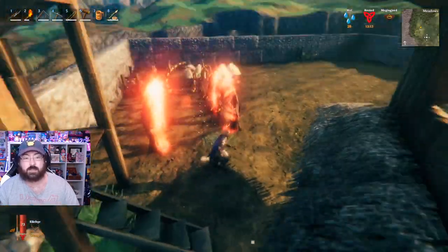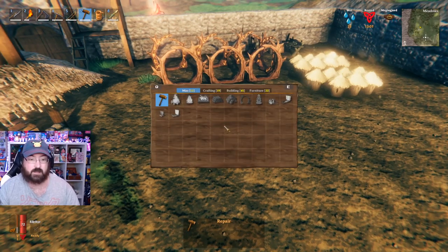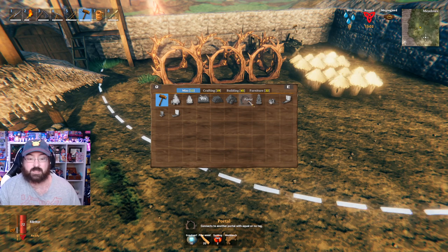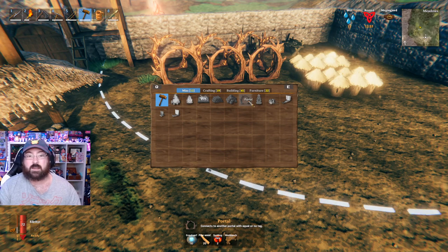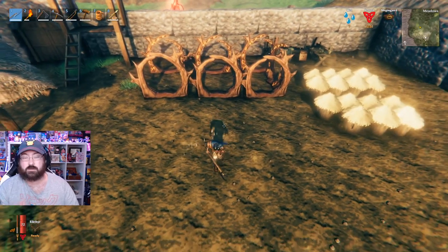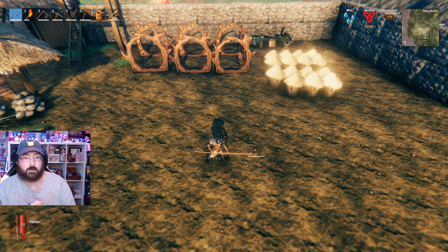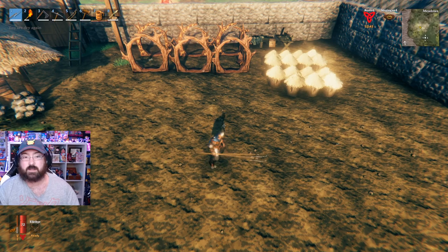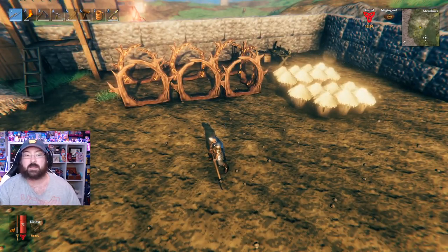They are extremely useful and you might want to know what you need to craft them, so I'm going to pull up the menu here to show you. You're going to need 10 greydwarf eyes — those are easy to come by. 20 finewood, again from chopping down oak and birch trees. Two surtling cores — now this is kind of the tricky thing. It's not too bad once you get the hang of the game, but to get your surtling cores you're going to need to go through the burial chambers. They are not the sunken crypts — they are named burial chambers, and they do have surtling cores in them. You could potentially find them in other areas, but that's where we found them.